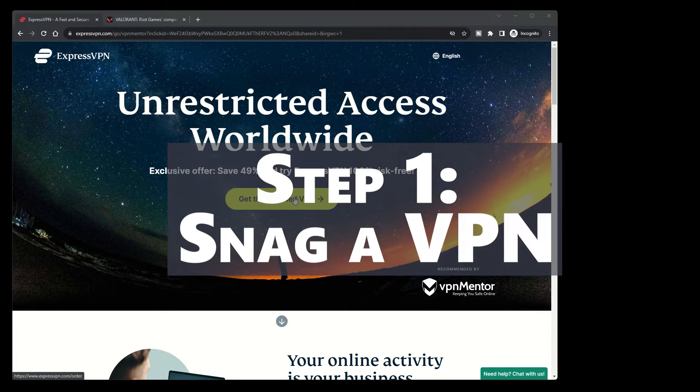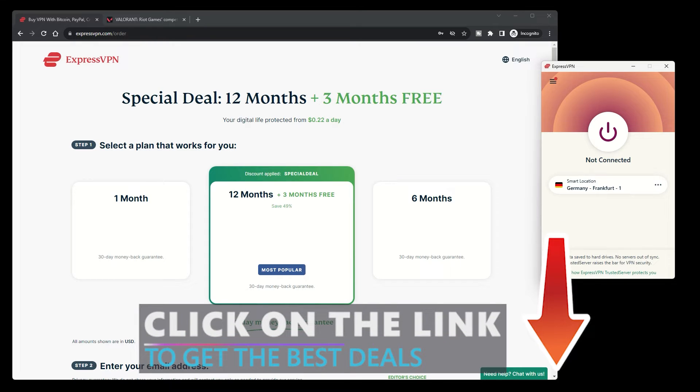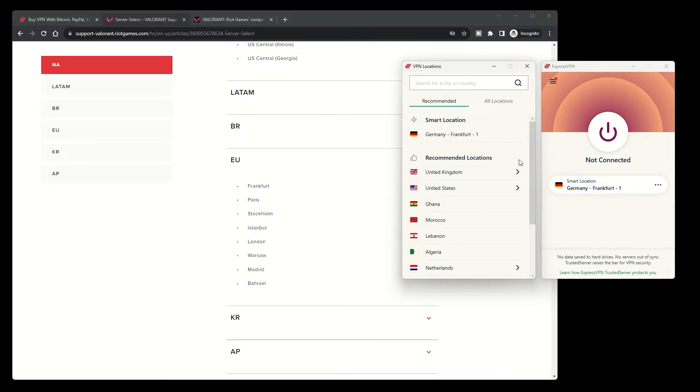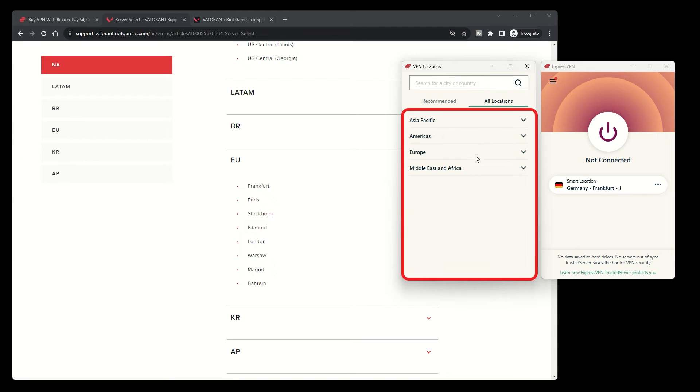Step 1: Snag a VPN. ExpressVPN is my top pick due to its blazing speeds and minimal ping, ensuring Valorant doesn't turn into a lag fest. Step 2: Connect to a VPN server. After logging in, hit the server list, tap on the All Locations tab, and pick a server in the region you want to play Valorant in.